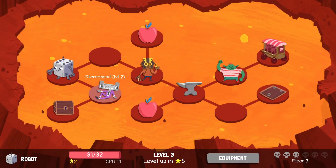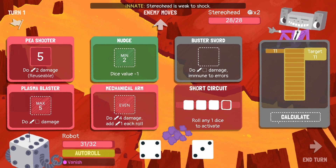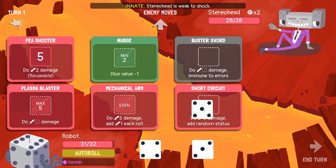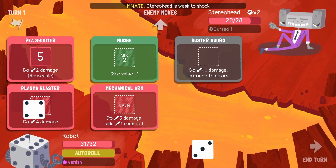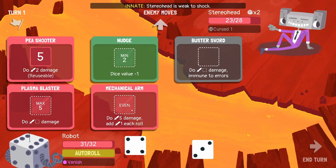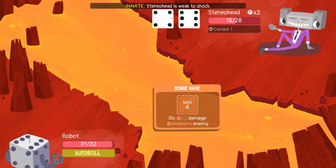We got a key master or stereo head - let's take the stereo head. He is weak to shock. Let's do an outro roll - I want to see what the short circuit does. It does damage at random - stasis! That's so cool! I'm definitely gonna do that because it's maximum damage. We cursed him - four damage, actually five damage. It's adding up every - wait, no, it's only this combat. We're gonna use it - we draw a lot of rolls here.